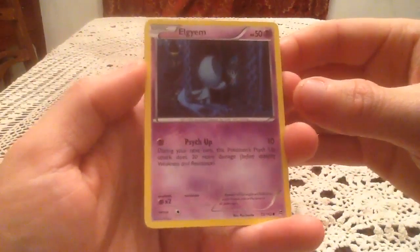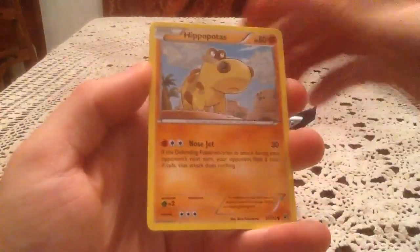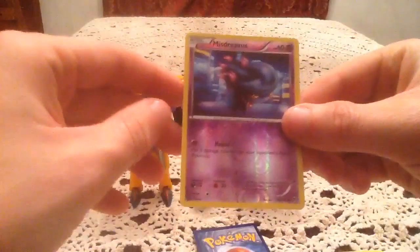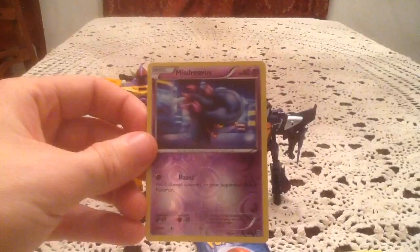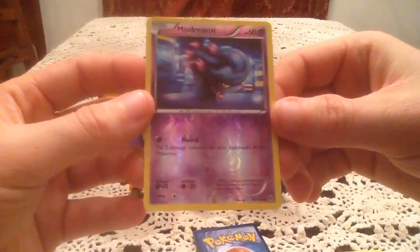Lots of stupid jokes today. We have Cubone, Hippopotas, Cyndaquil, Goldeen, Heavy Boots, Sandslash, and Ursaring. The Reverse Holo is Mischievous Gothita — just a common, number 65. I have this one already. I'm missing Miss Magius in both versions — I need it as the Holo and as the Reverse. Hoping sometime we can get Miss Magius.